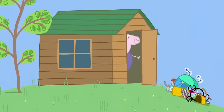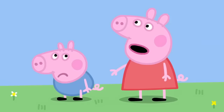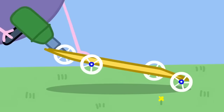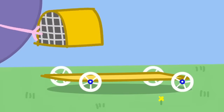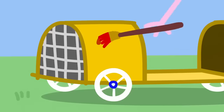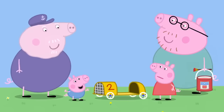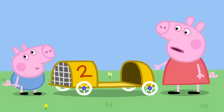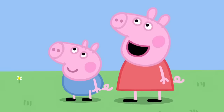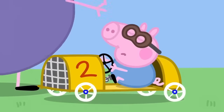I'll make a racing car for George. This is Grandpa Pig's shed, where he makes things. What have we got here? An old pram. George isn't a baby, Grandpa. We only need the pram's wheels, Peppa. This bit can be the bonnet. And this can be the seat. What's your favourite number, George? George's favourite number is two. This racing car will be super fast. Hooray! Don't make it go too fast, Grandpa. George is only little. This will be a pedal car, not a motor car. Next, we need a steering wheel. Last of all, you need racing goggles and a hat.